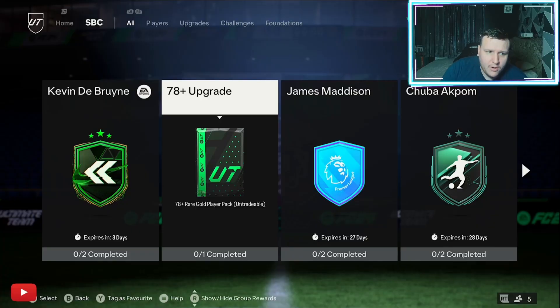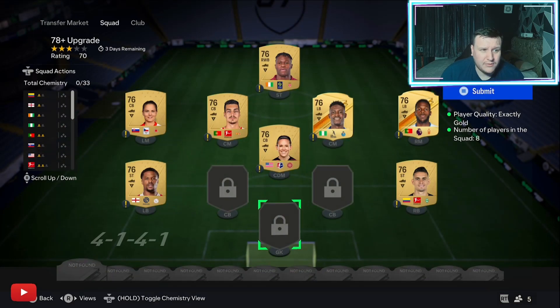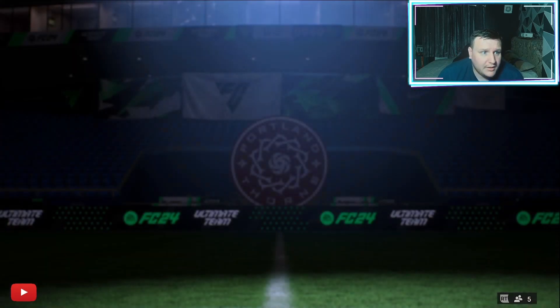Welcome to the channel. Here I have dropped these nice little promotions to do, which are the 87 plus upgrade packs. There are four in total, with a cost between two and a half thousand to three thousand coins each, and it's going to cost you 10 to 12k to do the lot. I've just done all of them, so let's see what we get.